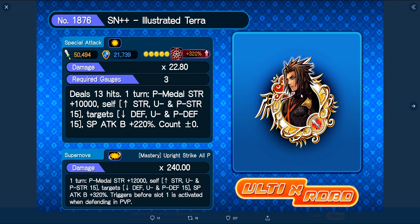So, Supernova++ Industrial Terra — it's a single-target metal. It has 505,494 attack and 21,739 defense. It's Tier 10, has a 22.8 multiplier, requires three gauges, and deals 13 hits for one turn. Your power metal strength increases by 10,000, and it buffs your upright and power strength by 15.